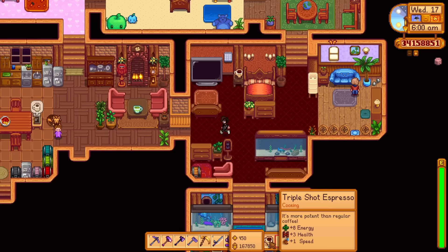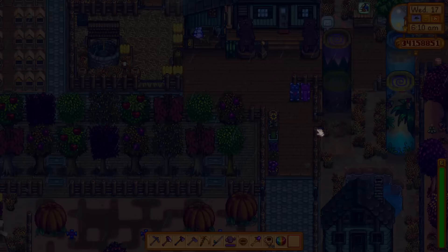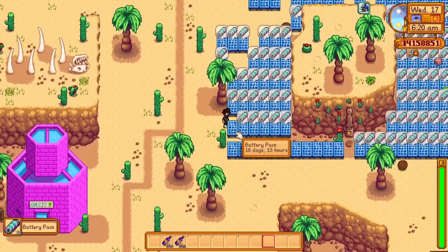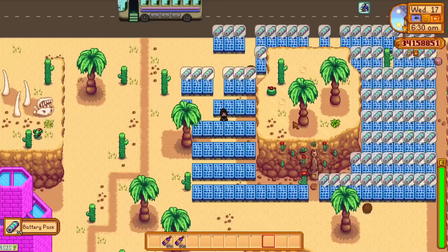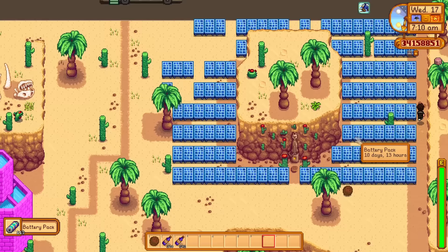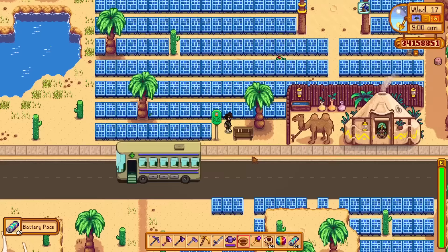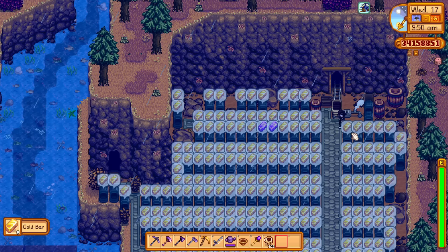Here in the desert is where I've got my solar panels - this was a big project. Batteries only sell for 500 each, not the most valuable, but in the desert it's sunny every single day and we never get rain. We've got 336 batteries produced every 10 days. It's insane - so many batteries.